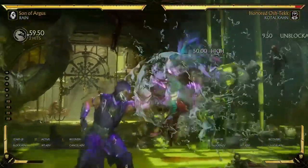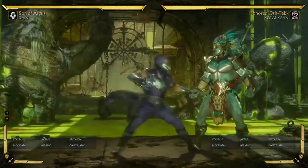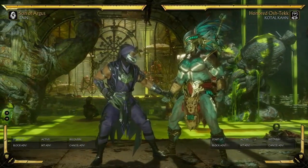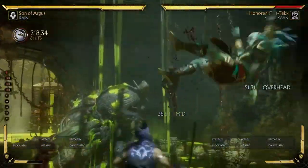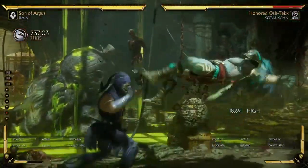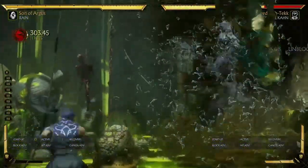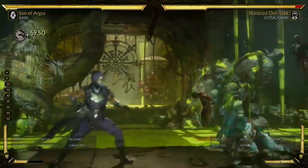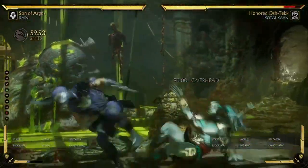You can also amplify it backwards, but this isn't going to lead to combos. You can use it to end your combos — you get a restand that's actually really plus. It's plus 57, I believe — very, very good restand. Actually, plus 53, but yeah, very good.